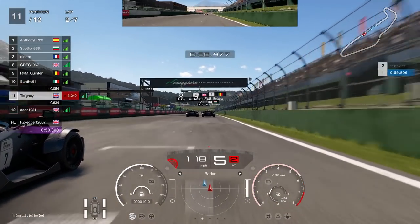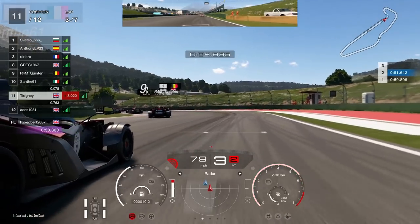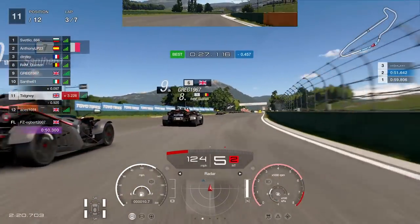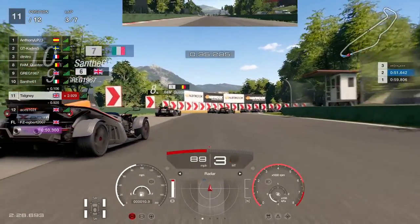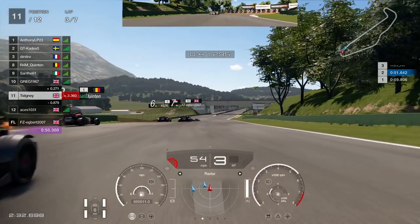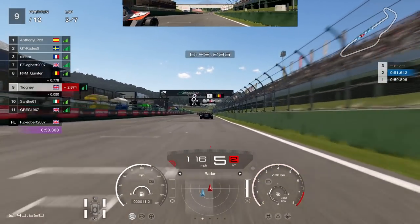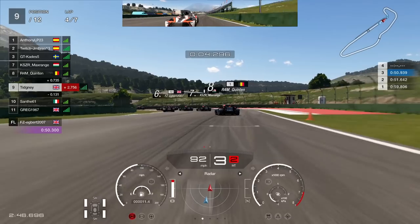Heading towards turn one — they've got the lead covered so we can't really do much. Samfer covers it off very nicely. Coming into the right hander, Samfer goes for the outbrake unfortunately and goes straight into Greg. I keep it tight — point and squirt, third gear. Greg loses the rear end and catches it just about, but loses position massively from that outbraking attempt.